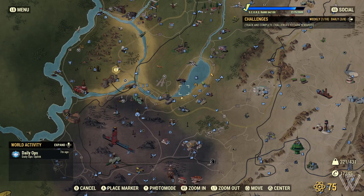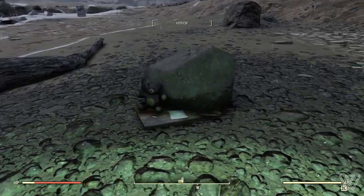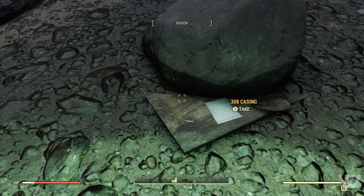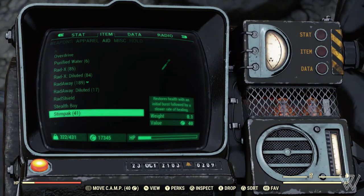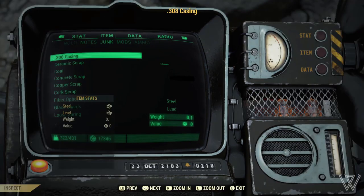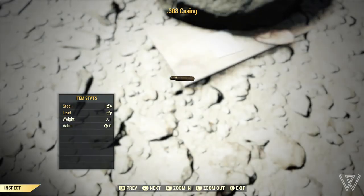For the next location, head just south of Nugat until you reach this location on the map. You're going to come across a rock, and in front of this rock there's going to be a teddy bear as well as a .308 casing — not actual ammo, just a casing. As far as I know, this is the only location where it spawns. It's cool and unique, and people are definitely going to ask about it.